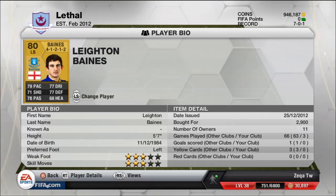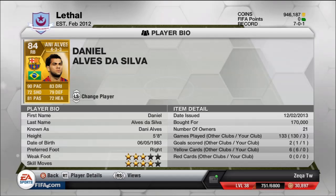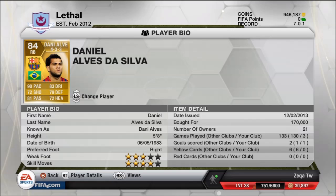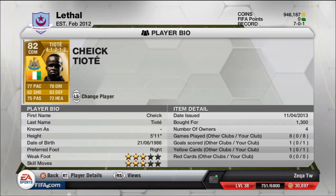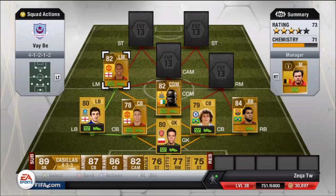Our left back is Baines. He has 79 pace, 71 shots, 78 pass, 77 dribbles, 77 defense — great stats — 2.9k, maybe cheaper. He's left-footed, 5'7", a great left back. You can buy a cheaper right back like Richards. Danny Alves — 90 pace, 72 shot, 81 pass, 83 dribbles, 79 defense, 72 head, 5'8", 4-star skill moves, 170k, he's a great right back. Our center defensive mid is Teote — 77 pace, 75 pass, 78 dribble, 83 defense, 72 head, 5'11", 1.3k. He's a monster. This defense is just amazing.